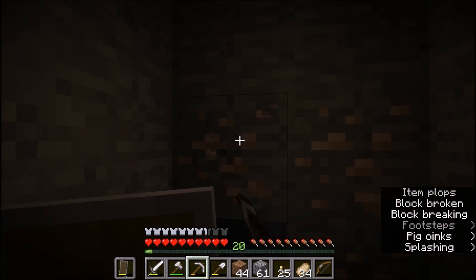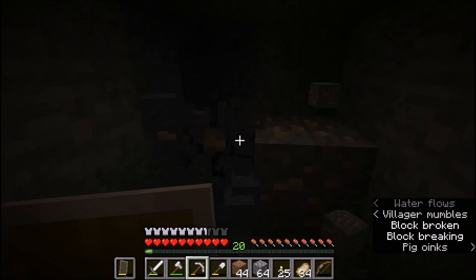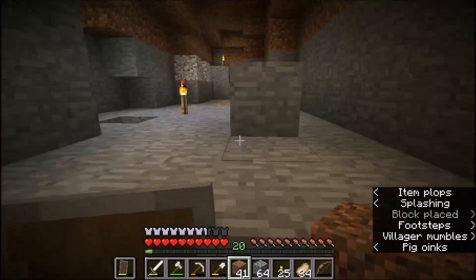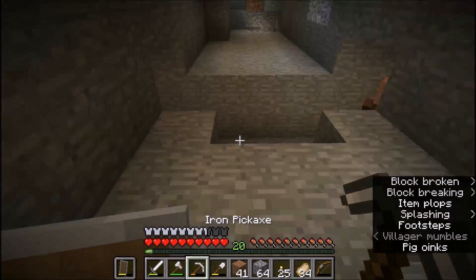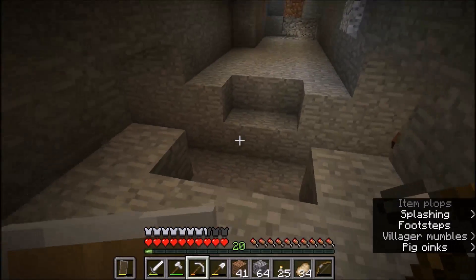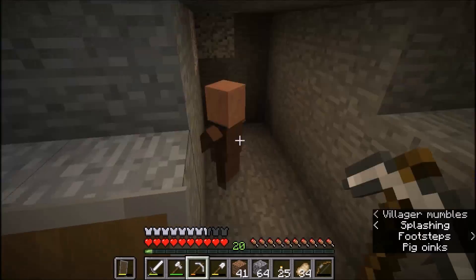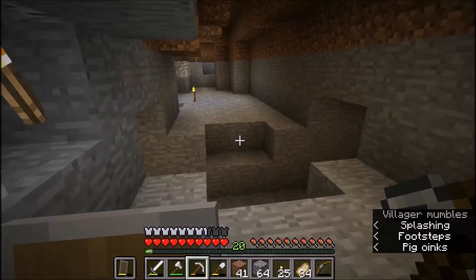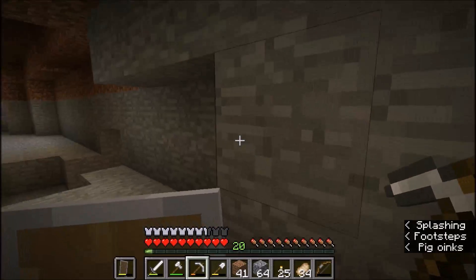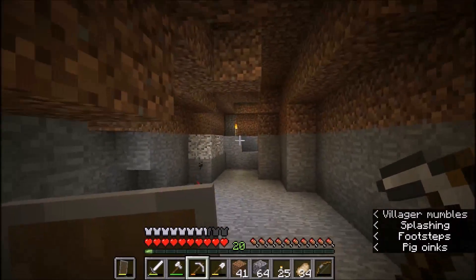We're gonna have our smelting place here. We're gonna need like 10 to 12 furnaces. Let's cover this with temporary stuff - everything's gonna get suited later. How about we make it with elevations - like maybe we have a bridge in here, then there's a path under it. I think that might be even cooler than having it all flat.